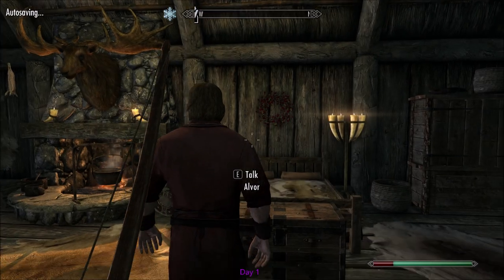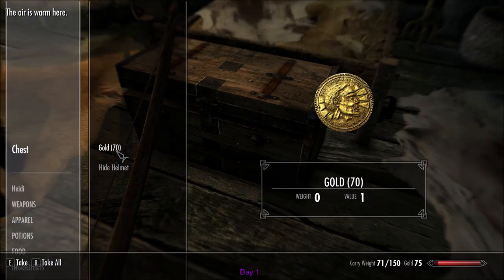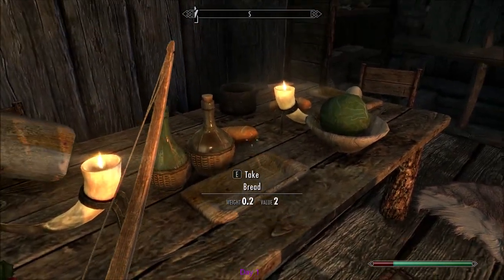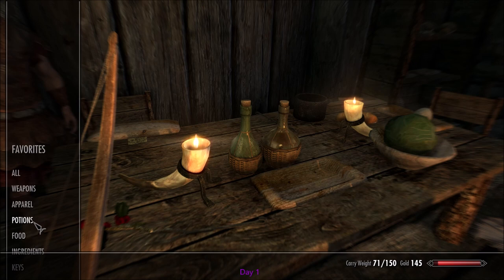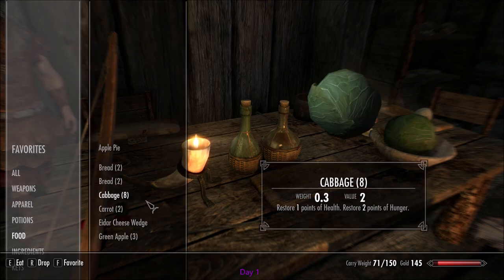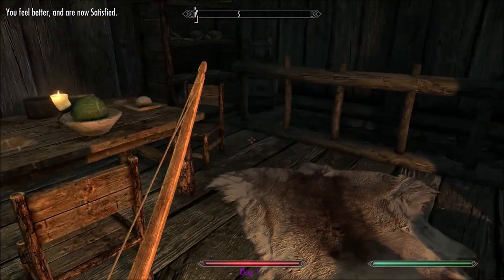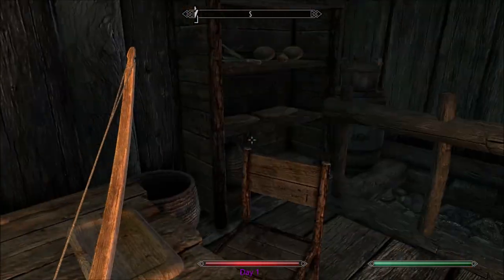He teleports in here with us. We go ahead and grab his food. We just acquired some cooked food, so let's eat a salmon steak. We're now satisfied — not well-fed, but satisfied, which is good enough for now.